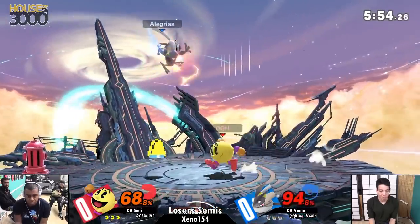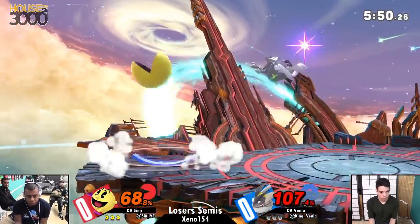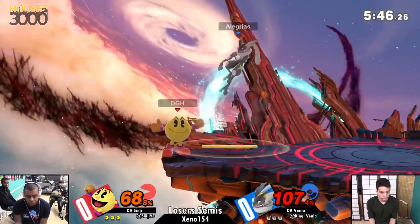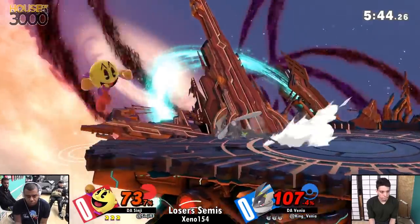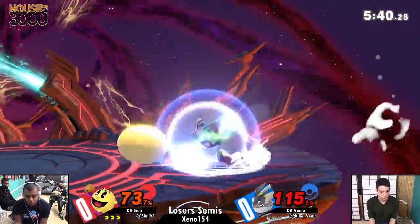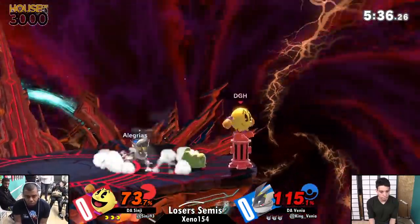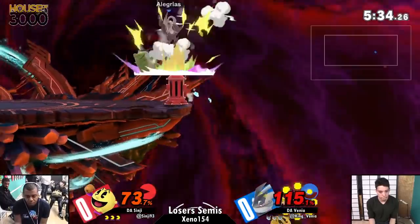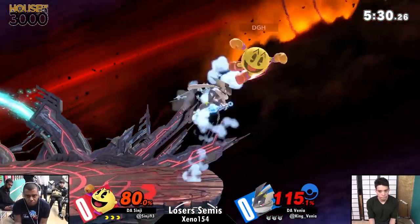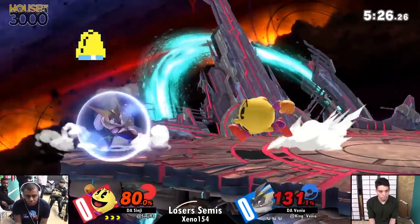Greninja can do that too if the opponent is close. If Greninja counters a projectile and the opponent is close, they will still get hit by Greninja's witch time effect. It is basically a game slowdown. You can see Pac-Man slow down there. So it's very difficult even if you know it's coming — if you're in a bad position, it gets very hard to avoid. You can just shield, but it's just scary all the same because it's a really strong counter.